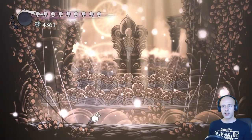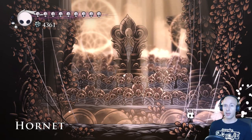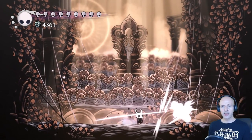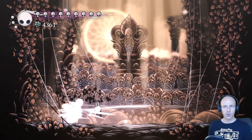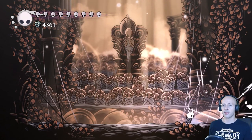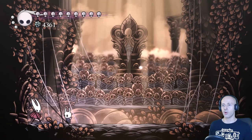Now we'll face Hornet in her Protector variant. I thought it would be a difficult fight and it's not an easy one by any means, but it's also not that bad. She is fast, but her attacks are not difficult to reach and are very easy to dodge. Personally, I prefer to be constantly in her face since she seems to fight more defensively that way. She's surprisingly tanky, but it still won't take too long before she goes down.